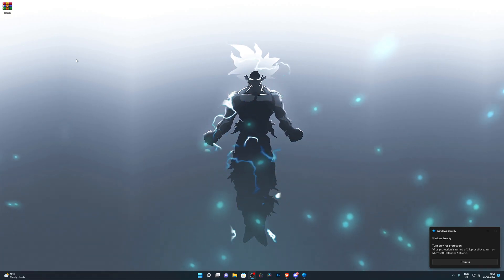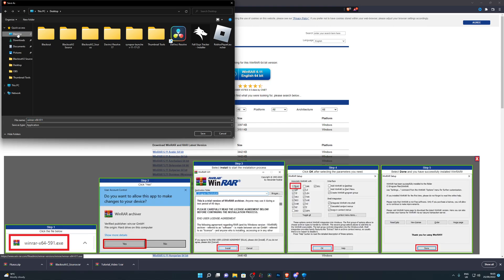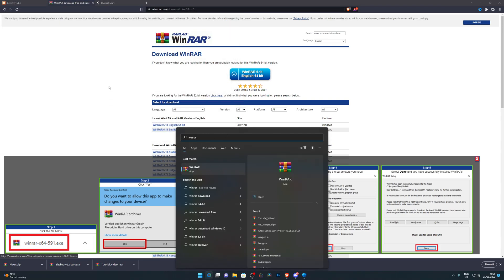Once you've turned off your antivirus, go into the description and download WinRAR if you don't already have it — it's a free program. Once you get onto the download page, click the download button, choose the download location (for me that's the desktop), click Save, and then go through the installation process. I've already got the program so I don't need to install it again.